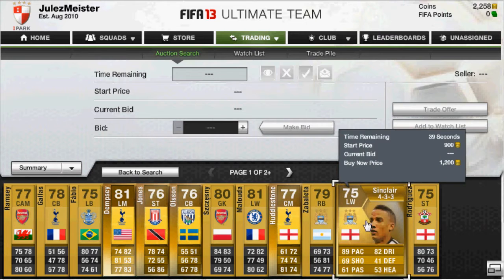As you can see, Sinclair has 89 pace and 82 dribbling, which is fantastic, but good formation as well. You have to be bidding on players with good formations and avoid players with buy nows, because that means no one really wants Sinclair for 1.2k. Therefore if you buy for 900 coins then list him for 1.2k, he probably won't sell.